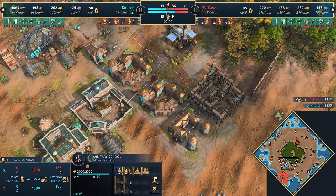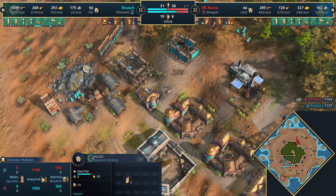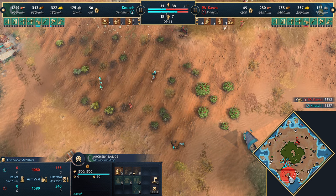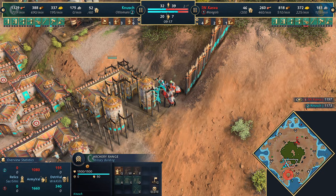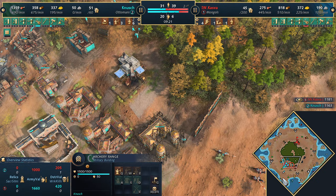Double barracks producing a lot of spearmen - holy moly. Another archery range going down. Two military schools, two barracks, and an archery range. Two Keshiks might snipe the villager - Kazva's not going to charge, just going to get a couple of snipes. One gets killed, backs off, gets hit by the spearmen a little bit - certainly worth it though.